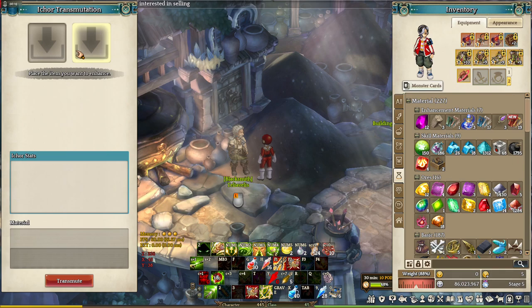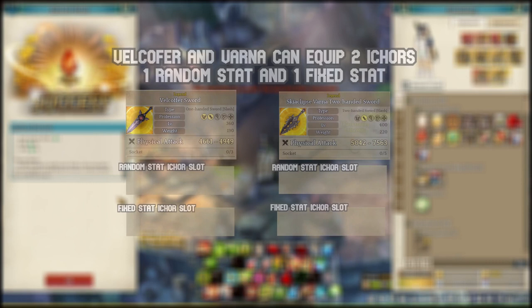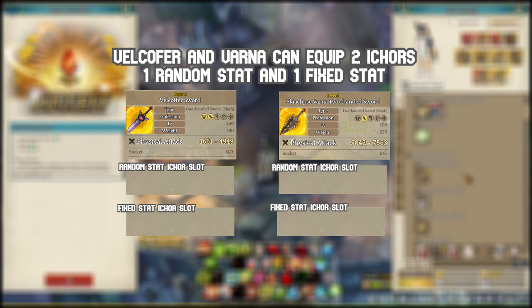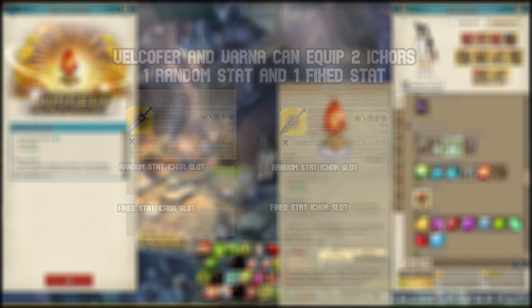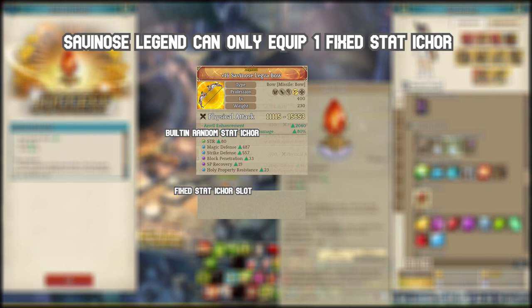Let's say you succeeded on extracting a random stat iCore and you're ready to equip it to your weapon or armor. You can only equip a random stat iCore on a legend grade set without a random stat to begin with — like a Velcofer set and a Varna set. As you can see, both of them have no stat to begin with, meaning you can put a random stat iCore and a fixed stat iCore on them. There are also legend grade equipments with random stat to begin with, like a Savinose legend grade set, which can be obtained at the same NPC. If you have Savinose weapons and armors, they already have random stats built in, so you don't need a random stat iCore.